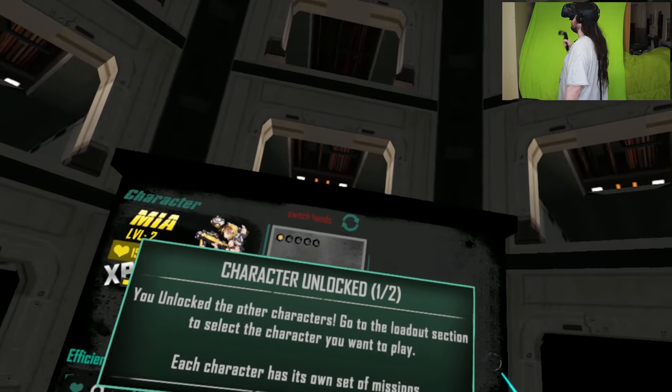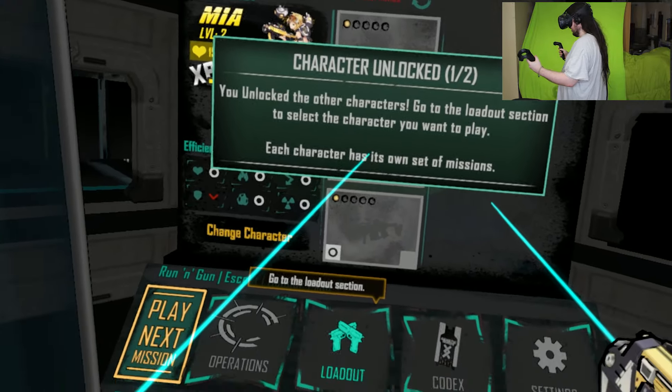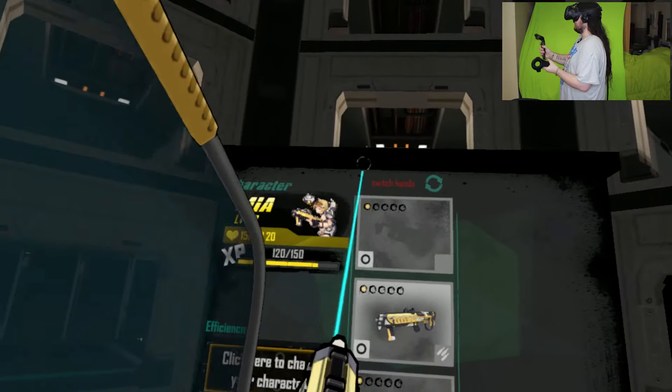It says characters unlocked - you've unlocked other characters. Go to the loadout section, select character. I think I already changed characters. Oh, no. Loadout. I think we're using Mia now by the looks of things.